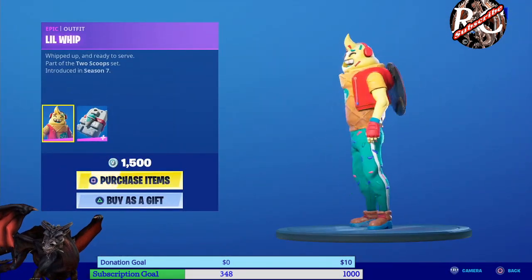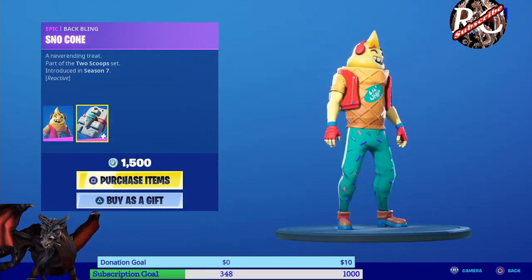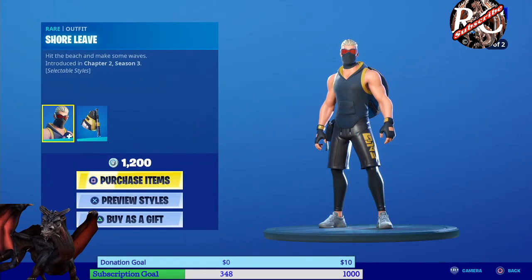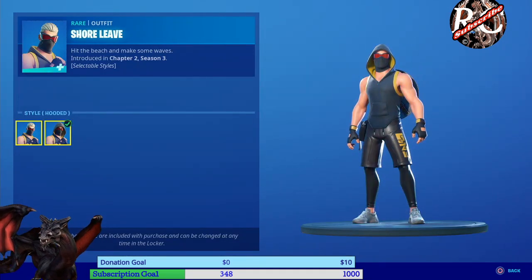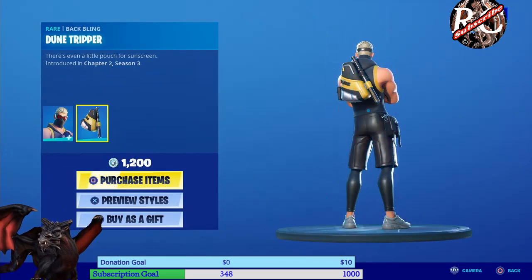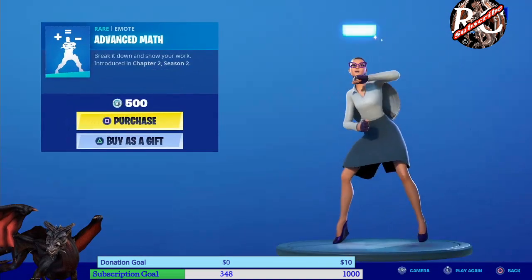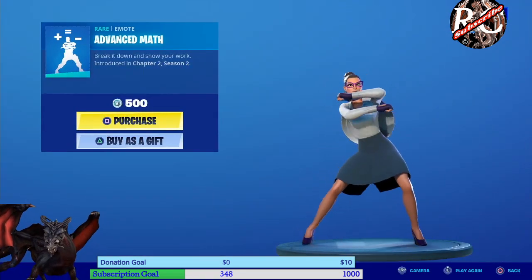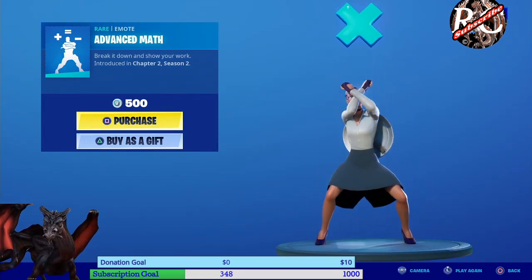Lean Whip — if you want a little ice cream look, there you have it — 1500 V-Bucks. Then we have Short Leaves: this one has two different styles, hoodie or no hoodie, and has a little back bling as well — 1200 V-Bucks. Then we have the Advanced Mat, which is actually one I really like and would love to get one day — it's really cool, 500 V-Bucks.